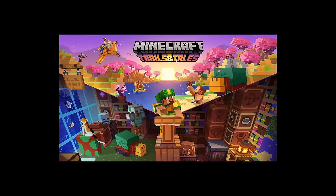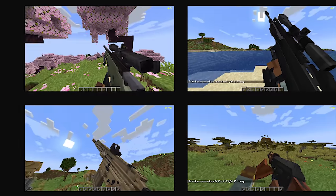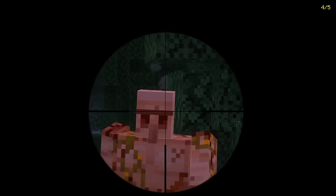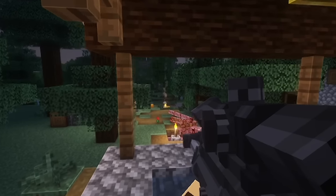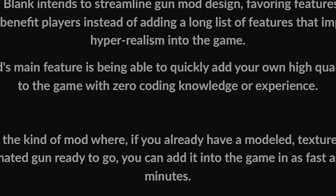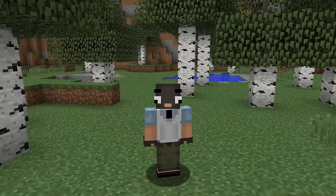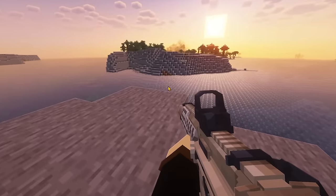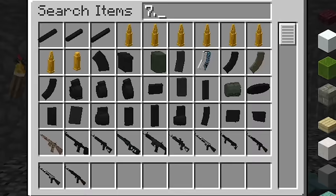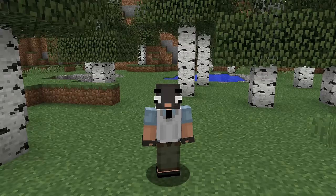Point Blank, made for 1.20.1 — this Minecraft gun mod has new animations, a more realistic style for guns, and nice sound effects. The mod description says the main feature is being able to quickly add your own high quality guns to the game with zero coding knowledge or experience. That means, just like Mr. Crayfish's gun mod, it's going to act as a platform so others can easily add things to it. Could this finally be the greatest Minecraft gun mod of all time?